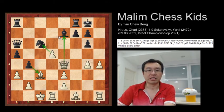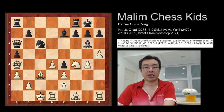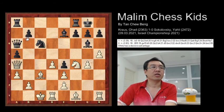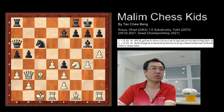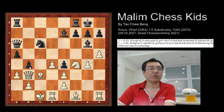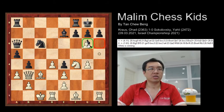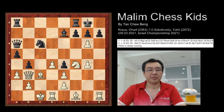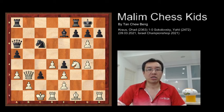So h5 was played, and White now has a decisive advantage. After b5 was played, the queen moved away to b3. Then b4 was played, trying to attack the bishop. In the actual game, White captured the bishop at h6.